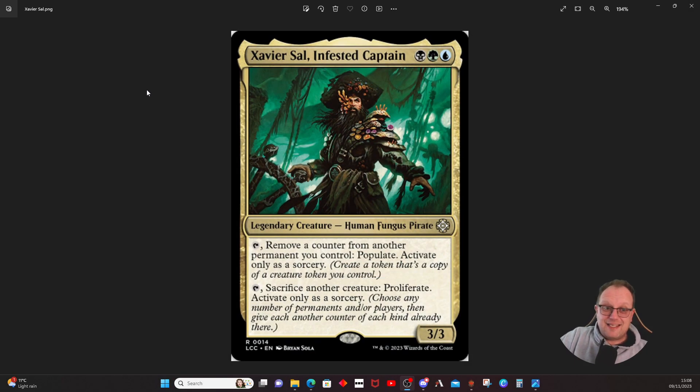We're going with Xavier Sal, Infested Captain — black, green, and blue — a 3/3 human fungus pirate. He's got nothing at all to do with Pirates of the Caribbean, just so we're clear. He's a legendary creature, human. Two very interesting abilities make this one of the more unique Sultai commanders I've seen in the last few years. The first: remove a counter from another permanent you control, then populate — sorcery speed only. The second: sacrifice another creature, then proliferate — also sorcery speed only.